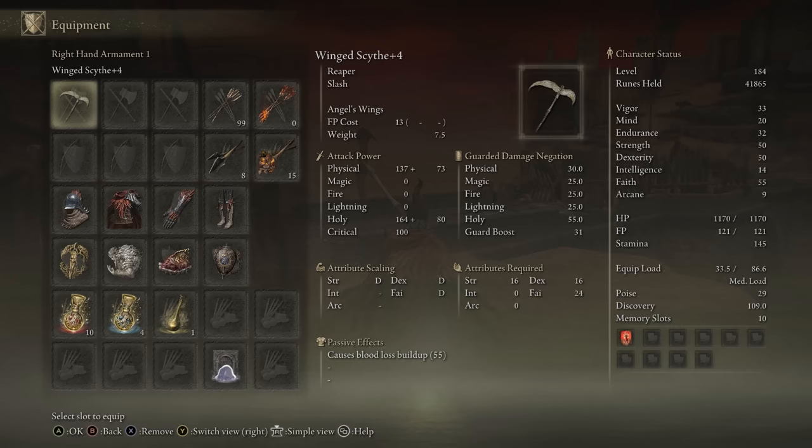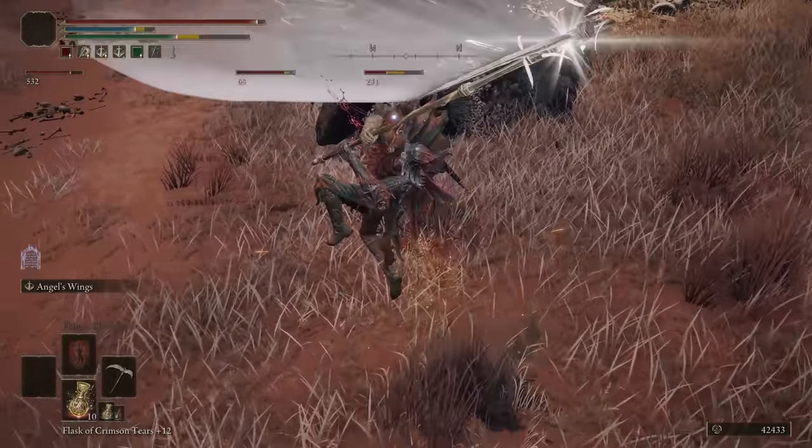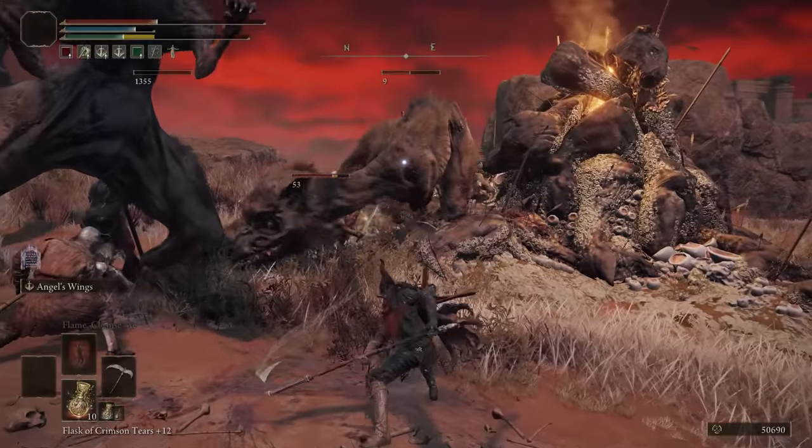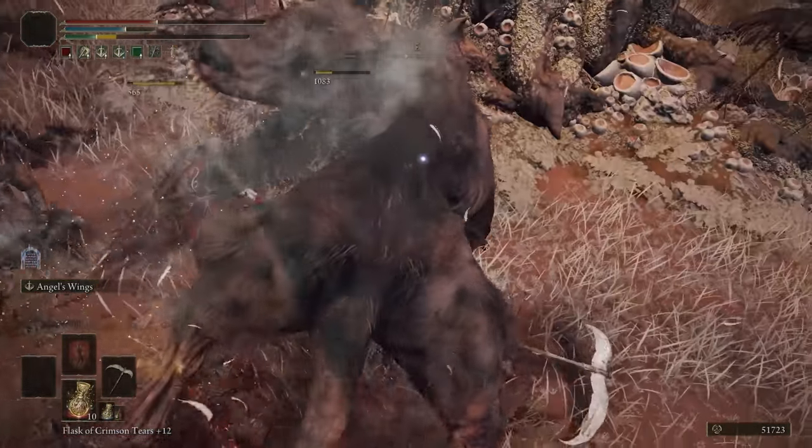Moving on to the Winged Scythe. This is a Reaper weapon that does scale with Faith as well, doing physical and holy damage, and has 55 bloodloss buildup. Pretty solid weapon as a whole — that's why it's fitting in the B tier. It's not bad, but there are better Reapers on this list, so that's why it ends up here, and the Angel Wings is pretty okay as an Ash of War.